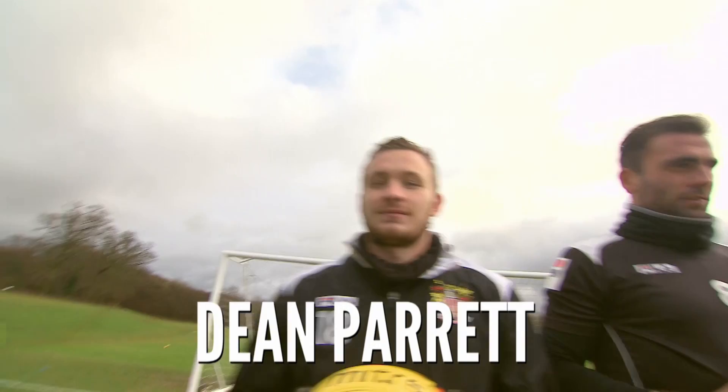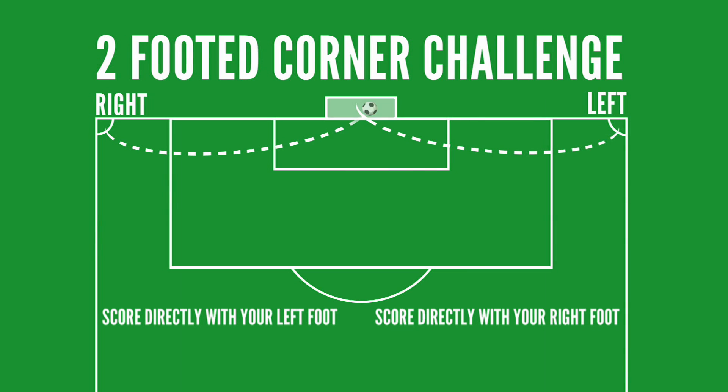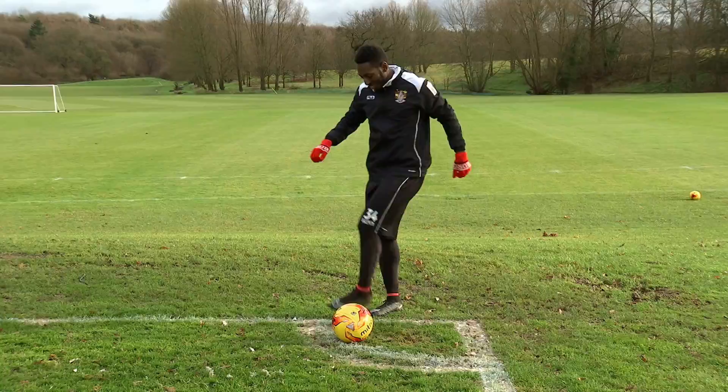Taking on the two-footed corner challenge this week are Stevenage's Dean Parrott, Simon Walton, and Rory Deacon. Here are your rules: you've got to score directly from a corner with your left foot and then do the same with your right. The ball must not bounce before entering the goal, and the player who achieves this in the fewest attempts is the winner. Kicking us off on his left foot is Rory Deacon. He claims he's two-footed — let's find out. Game on!